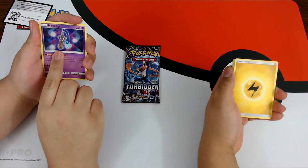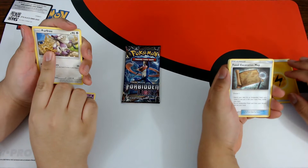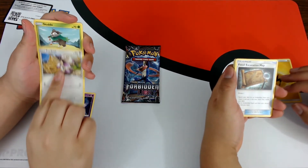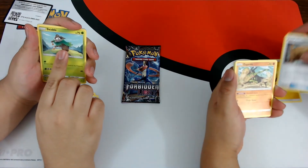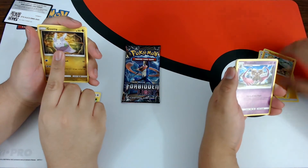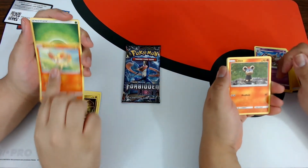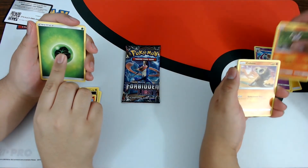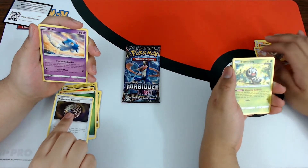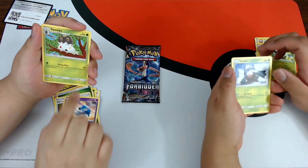We got a Honedge, Lightning Energy, Fossil Excavation Map, Furfrou, Skitty, Zygarde, Goomy, Doublade, Finneon, Litleo, Grass Energy, Cubone, Mysterious Treasure, Scatterbug, Azelf, Snorlax, Spoink.